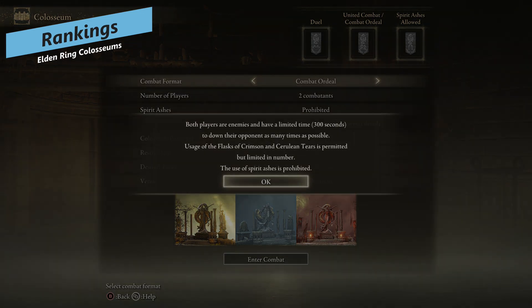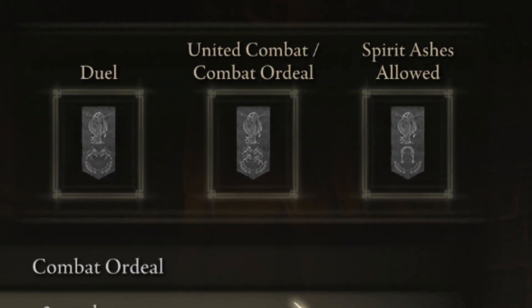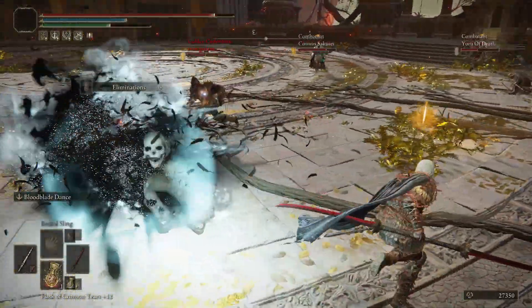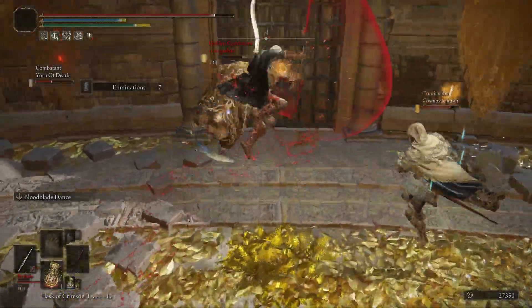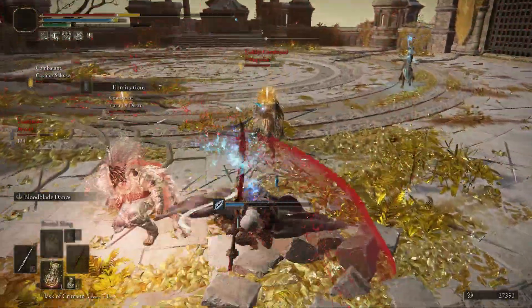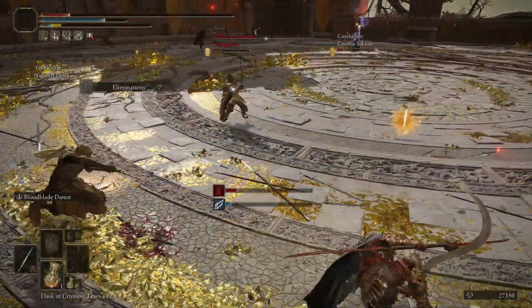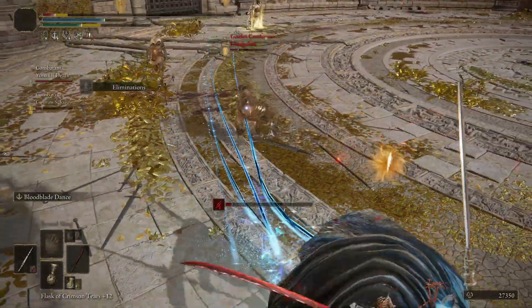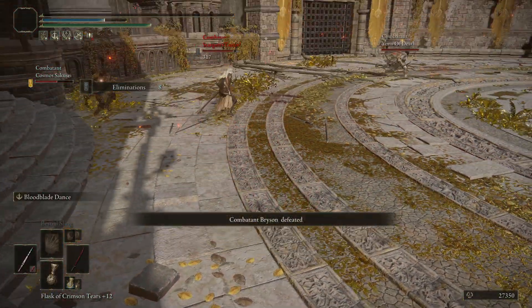It's worth noting that when you're in the PvP menu, at the top right where the different combat formats are, there is a banner indicating your rank. Grey is the default, and then it progresses into metals like bronze, silver, and gold. I haven't seen anything above gold, but that is the progression system. It doesn't seem like there are any rewards linked to this. There are also no rewards for winning matches — whether you're dueling or whatever it may be, you won't lose any runes for losing or gain any for winning, which I think is a bit of an oversight. They could have at least given us a thousand runes or something for winning.